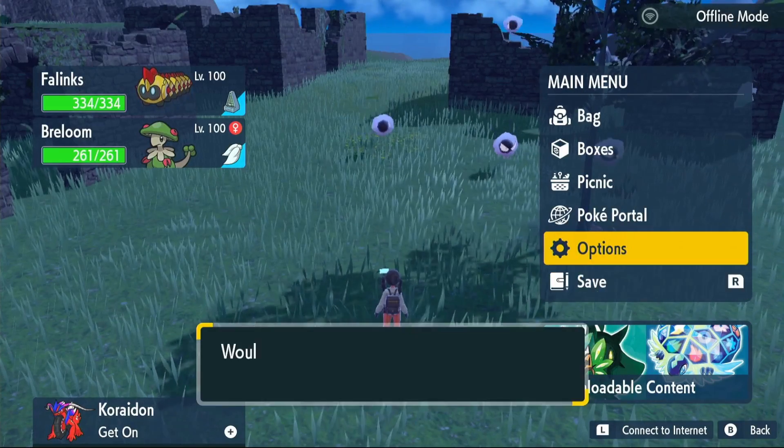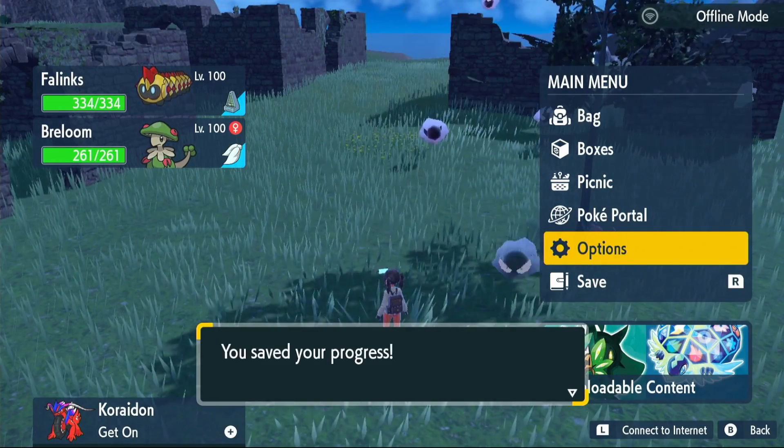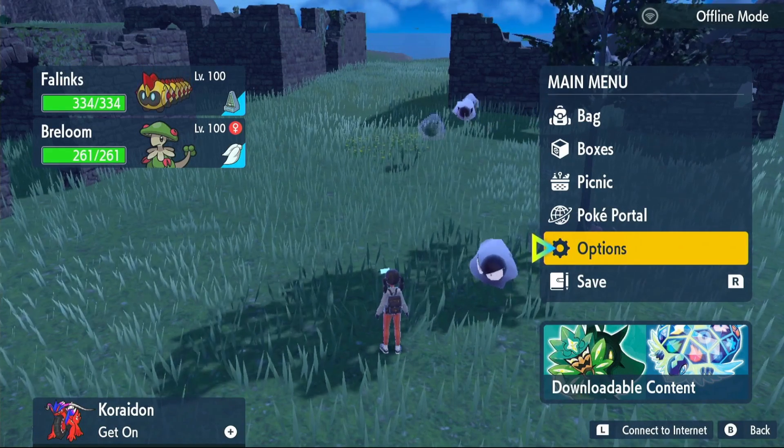Go into your main menu and save the game. We're going to save here before we make the sandwich, so that if we don't get the shiny we can just reset and get our Herbomistica back.